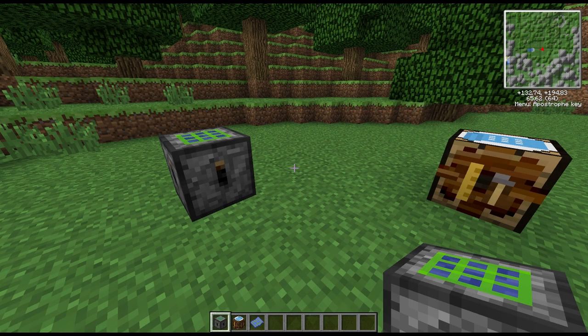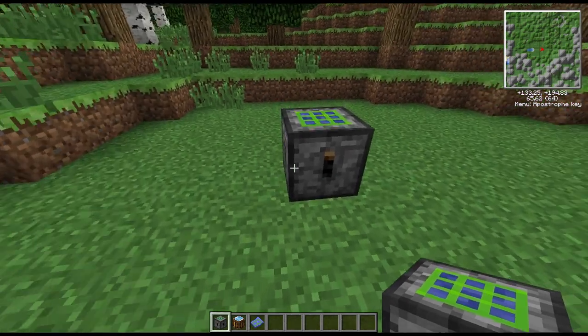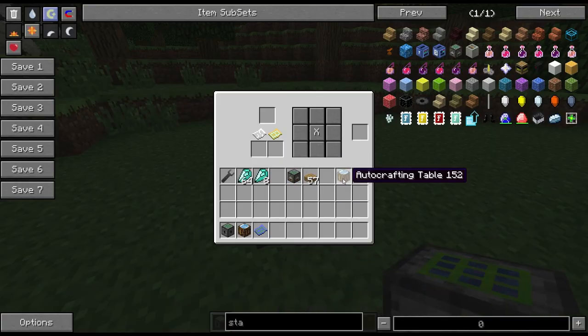Welcome to another block spotlight. Today we're going to be looking at the first half of Factorization's auto-crafting process, and that is the Craft Packet Maker. If we open up the interface, we can see we've got quite a few curious things. You've got your regular 3x3 crafting grid that you're used to, but the difference is you can put crosses in and take them out.